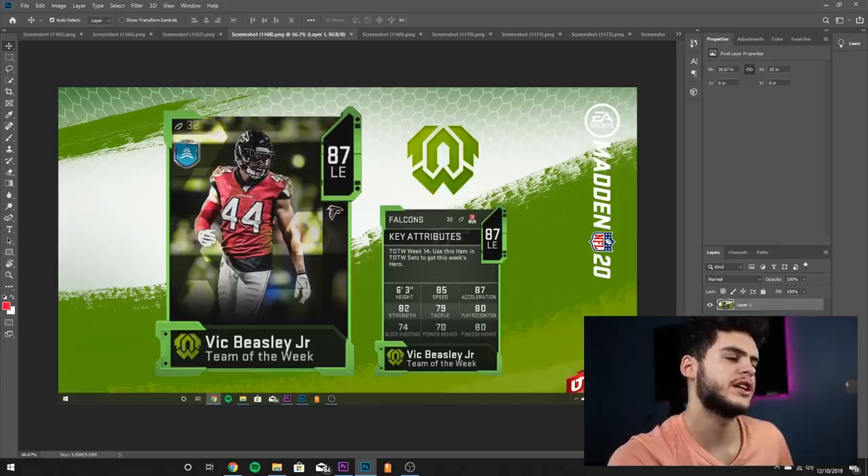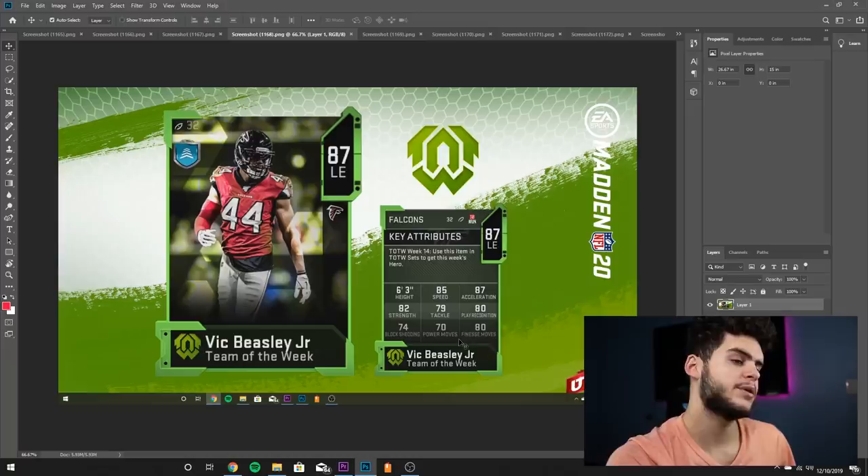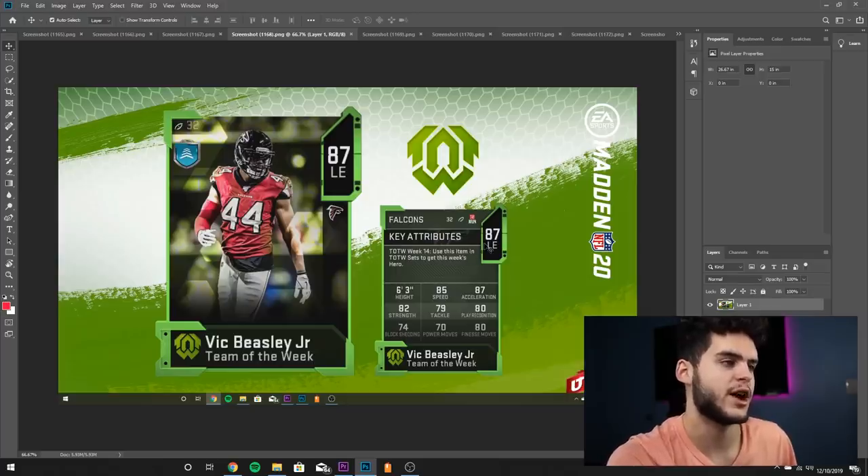Vic Beasley Jr. — in years past he's been a speed demon off the edge, but his rushing stats haven't really matched the speed lately. 85 speed, 87 acceleration — great athleticism for an end. 82 strength is decent, 79 tackles a little low, 80 play recognition a little low, 74 block shedding is horrible, 70 power moves horrible, 80 finesse move pretty bad. He can barely pass rush, barely run stuff, barely tackle — but he's super fast. It's like putting a speedy high school kid in Madden; if you can't run stuff and can't pass rush as a DE, you're just gonna get blocked all game.